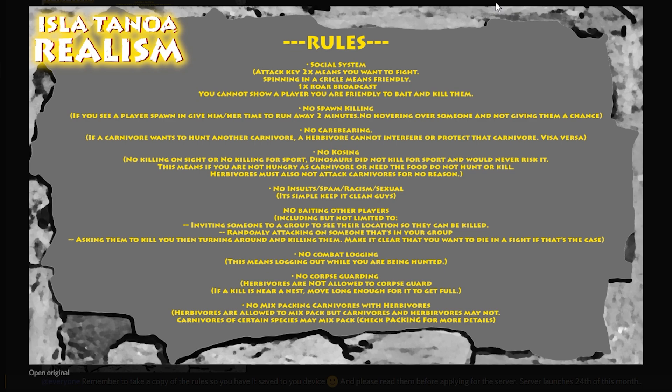No combat logging — that means menuing. You cannot menu; if you get caught menuing, you're going to get in big trouble. No corpse guarding: if a T-Rex kills one of your trike buddies and you're perfectly fine, you can't guard his body. You've got to walk away and leave it alone. Once you claim a body — either by killing that dinosaur or sitting down next to it — you're tethered to it. You must stay within the vicinity. You keep what you kill and you eat what you kill.